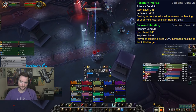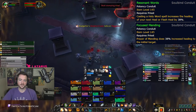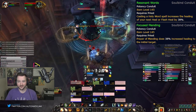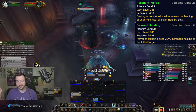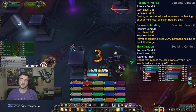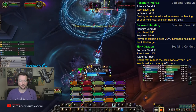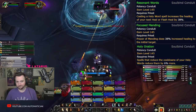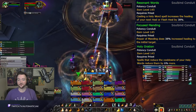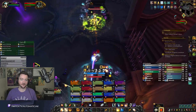Focus Mending: Prayer of Mending does increased healing to the first target it hits. As long as you're constantly cycling Prayer of Mending on cooldown, you shouldn't have any issue running this conduit. Finally, Holy Oration: spells that reduce the cooldowns of your Holy Words reduce them by X percent more — about 10 to 12 percent at Heroic raid levels. As mentioned, you're trying to get more access to Holy Words, and Holy Oration does a solid job getting them off cooldown faster. Holy Priest is broadly supported by multiple conduits all aimed at reducing Holy Word cooldowns and getting further access to them.